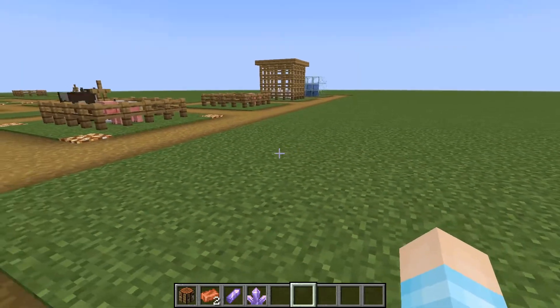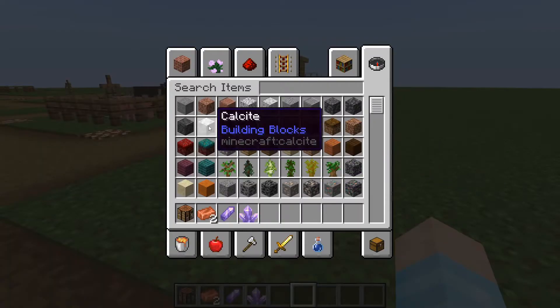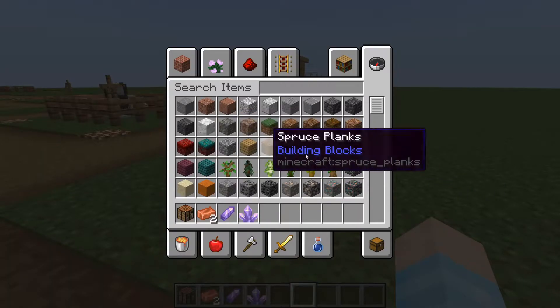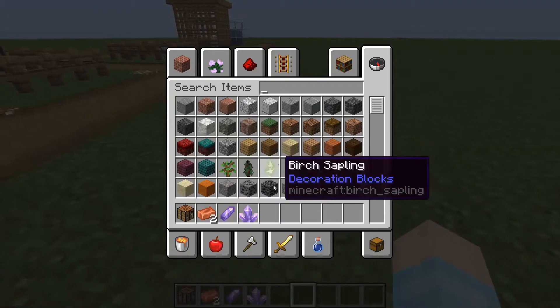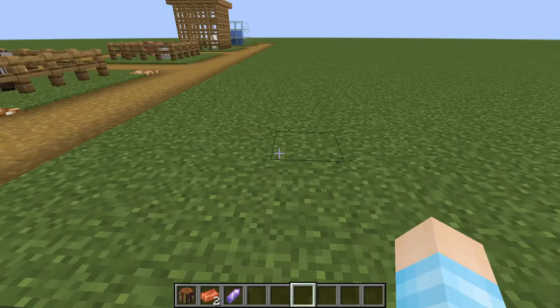There are also some other types of blocks where you can find these things. You just mine them and you get the amethyst shard — pretty simple.